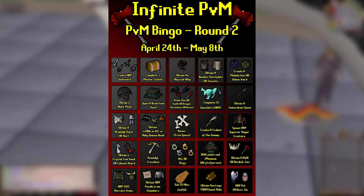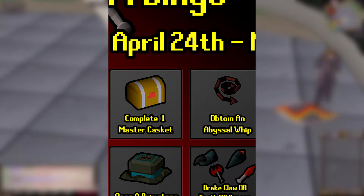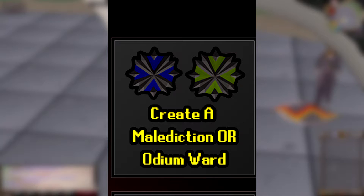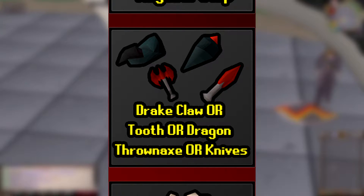Let's go into some of the squares: create any god sword — we need all the shards from scratch plus the hilts; complete a master casket — just open it; obtain an abby whip — pretty easy; bandos chestplate or tassets — easy; create a malediction or odium ward — from Scorpia, Chaos Fanatic, and Crazy Archaeologist; obtain a black mask — from the cave creatures; open a brimstone chest — from Konar; drake's claw or tooth or dragon throwing axe or knives — from drakes, wyverns, and Alchemical Hydra.